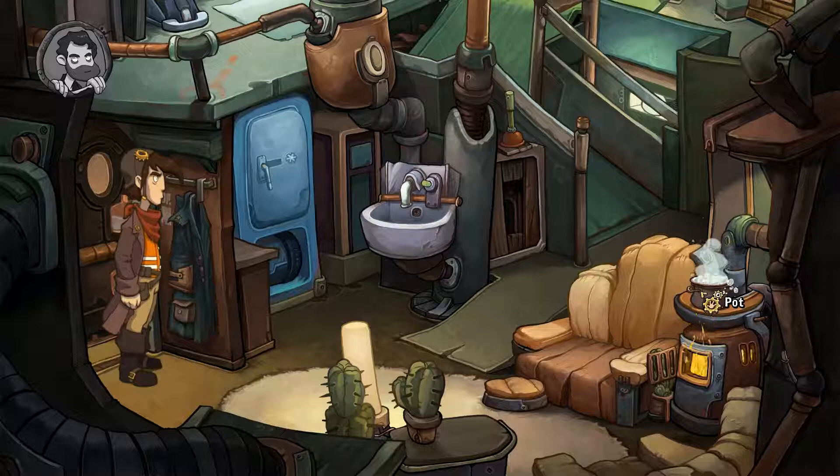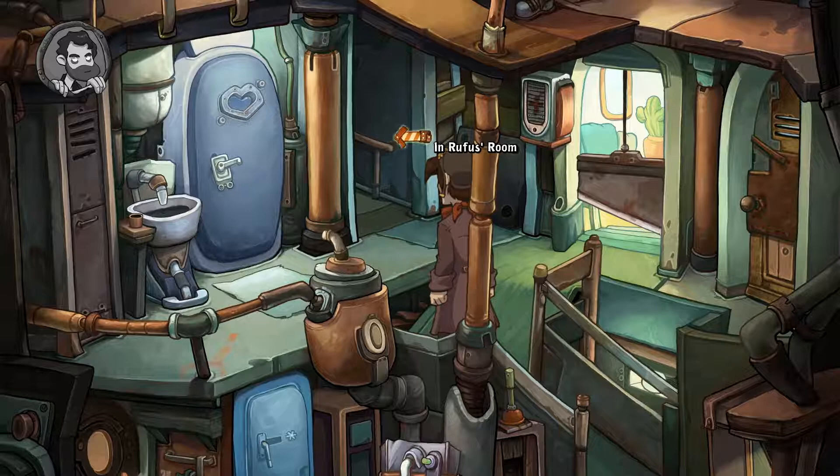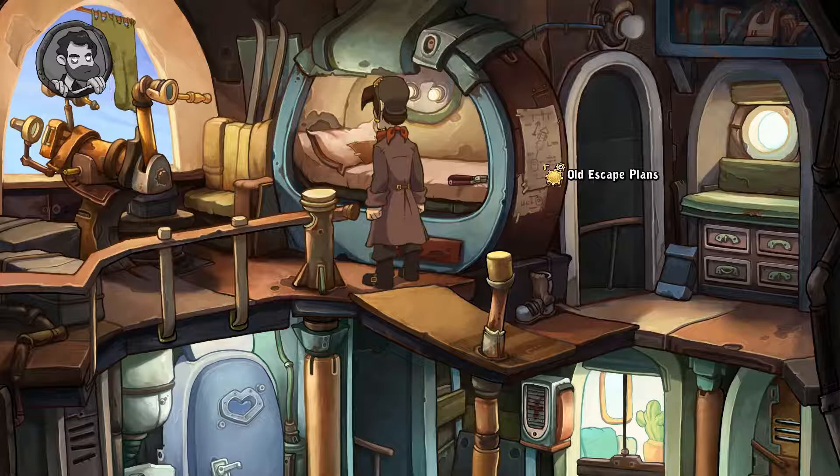Kind of funny that that pot is still on the stove. Let's take a look at my room - it's been so long since we've been there. Rufus's room, and a bold color. Can we pick it up now? Nope, we can't. My old escape plan. Let's look at the telescope.